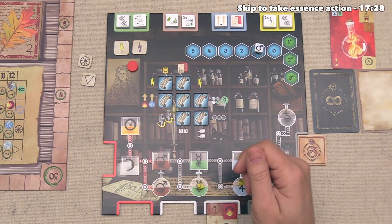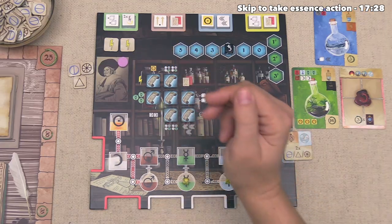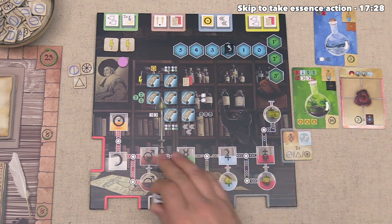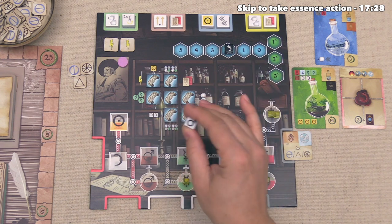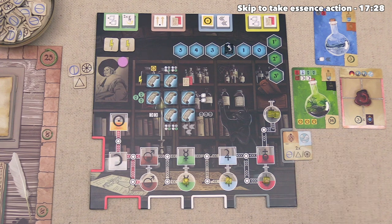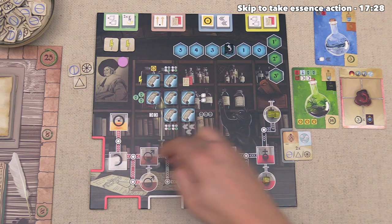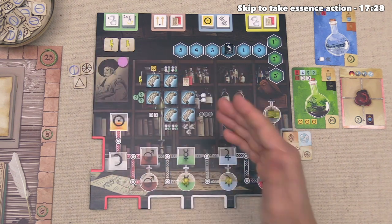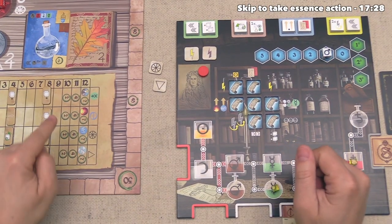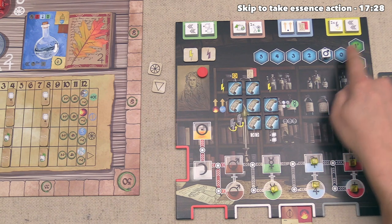They are now done with their main action, so they can go to the third step of their turn, which is opponent reactions. The action is back to us, and this means we could take one iron, transmute down a white path, take an essence, or refresh an artifact. At the moment, we have not used any artifacts, and I don't think we actually want to do a white path transmutation, and we don't need essence or iron, so let's pass on this react action.